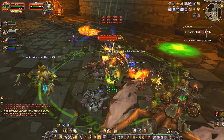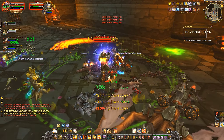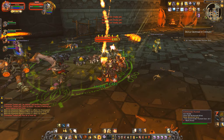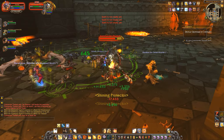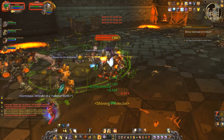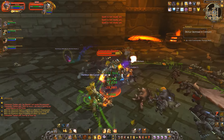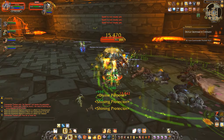Farbek uses Charge and tosses weapons around the field which you need to avoid. At 30% health, adds jump down and join the fight — we tried to kill them but currently their health is way too high. If this stays the same, just ignore the adds, pop Heroism, pop your cooldowns, and bring Farbek down. You can stun or freeze the adds and kite them around, but focus on bringing the boss down.